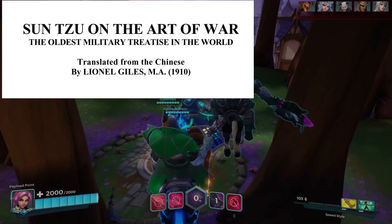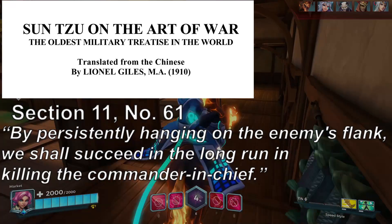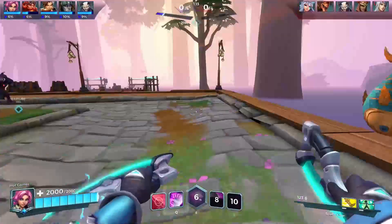Tip number 1: never fight head on. If you look at the book of Sun Tzu, The Art of War, section 11 number 61: 'By persistently hanging on the enemy's flank, we shall succeed in the long run in killing the commander in chief.' In war, killing the commander in chief of the enemy's team is the primary objective.